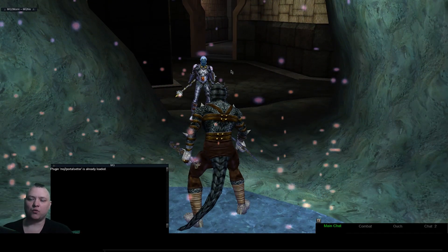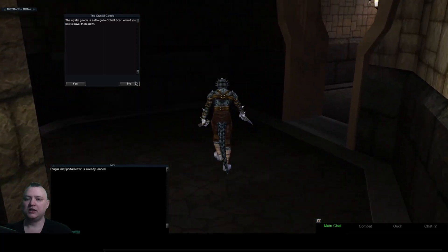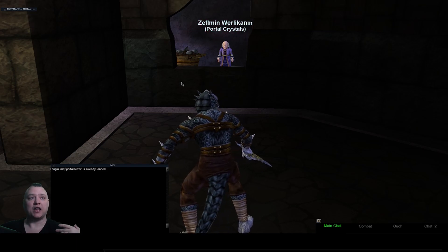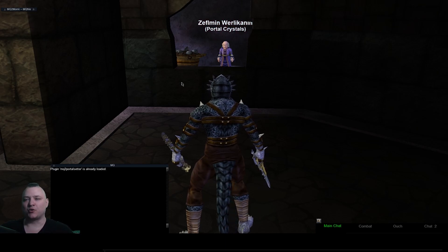I'm just doing this in the small guild hall for display purposes, but of course this works in your super sweet big guild hall too. Exciting stuff — the plugin is already updated for tomorrow's expansion, so you guys will be able to hit the ground running. I look forward to the expansion and I hope you guys have a great time. Hopefully this will make getting there and accessing that a little easier. A bunch of us tried to get as much of this done before the expansion as possible so everybody could just hit the ground running and enjoy playing the game. Best wishes tomorrow, good luck on loot — I will talk to you very, very soon.